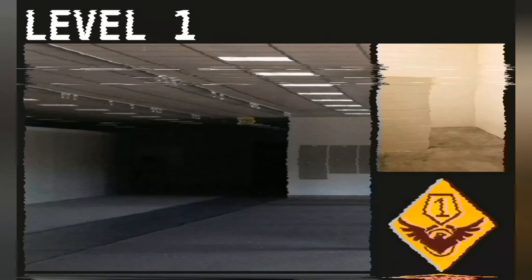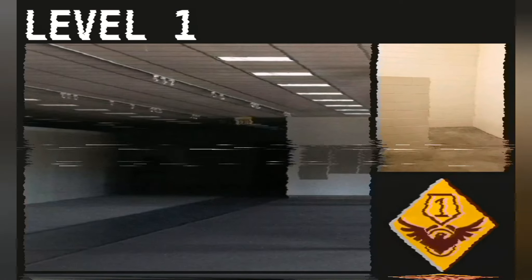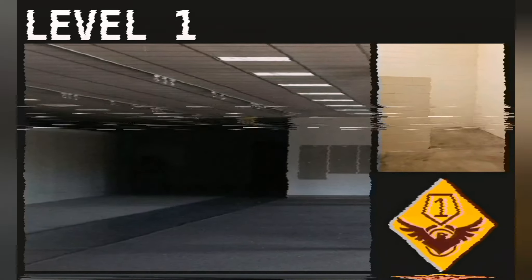The key differences from level zero are concrete walls instead of wallpaper, tile floors instead of carpet, and dimmer fluorescent lights. Beings that typically lurk at or above level one include dollars, adult facelings, hounds, and skin stealers.